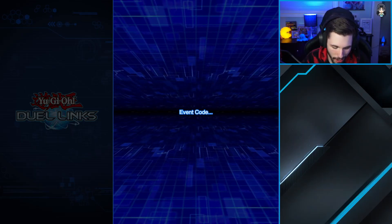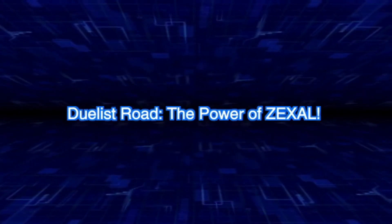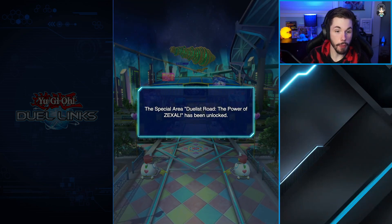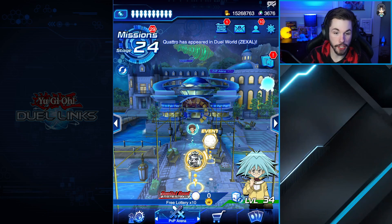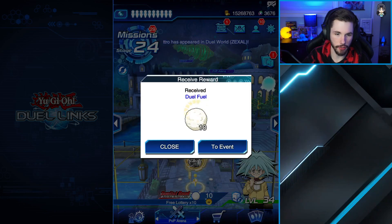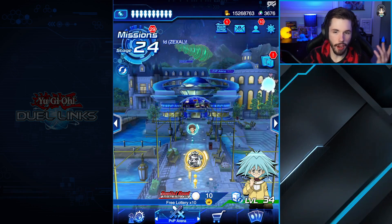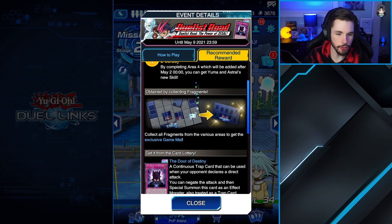Okay, I clickbaited you all - I thought this was the Duelist Chronicle event, not the Duelist Road event. The Duelist Road: Power of Zexal special area has been unlocked. I appreciate the rice balls here for the event. I don't even know what to title this video now, but I do like the artwork on the cards - it's actually amazing.